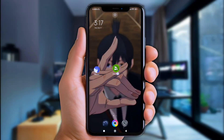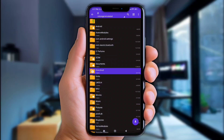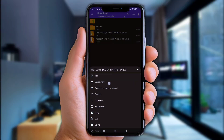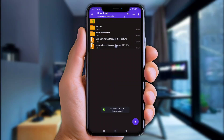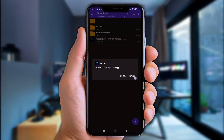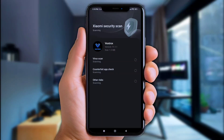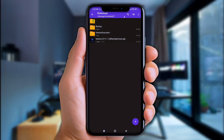Alright, first of all, open Xarchiver or any File Manager app. Next, go to the Download Folder. Now click the files you've downloaded and extract them one by one. Then move the Vextrox execution folder to internal storage.